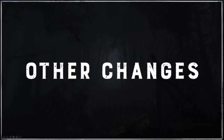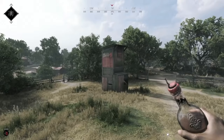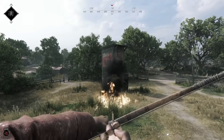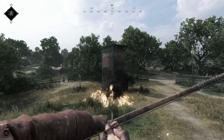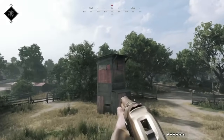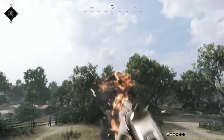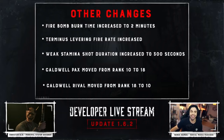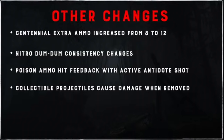Other changes: the Firebomb burn time is increased to 2 minutes and they changed the particle effects, so now the Firebomb can be used as a pretty effective Smoke Bomb — and this is just the base one, not the Hellfire Bomb. The Terminus Levering fire rate is increased. The Weak Stamina Shot duration is increased to 5 minutes or 300 seconds, to bring it in line with the Weak Health Regeneration Shot. The Caldwell PAX was moved from rank 10 to rank 18, and the Caldwell Rival is now unlocked at rank 10 instead of rank 18. The Centennial Extra Ammo has been increased from 8 to 12 — that's a 50% increase, which could be significant.